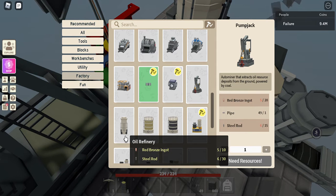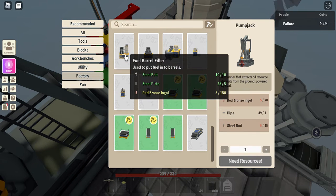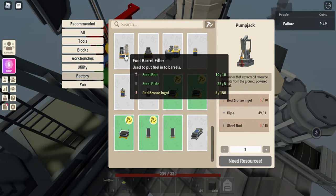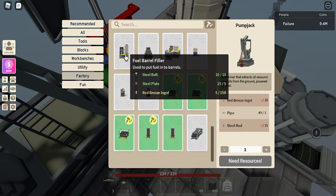The oil refinery is 10 red bronze — actually 30 red bronze — I crafted all these. And then the fuel barrel is 10 steel bolts and 5 steel plates, plus 150 red bronze.